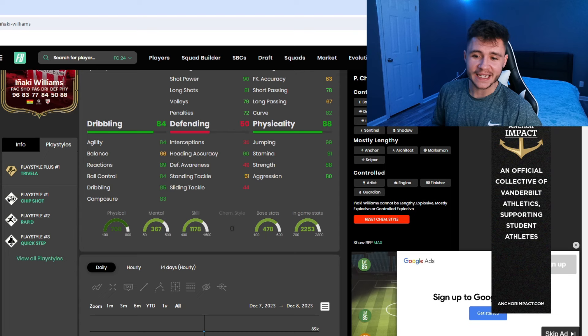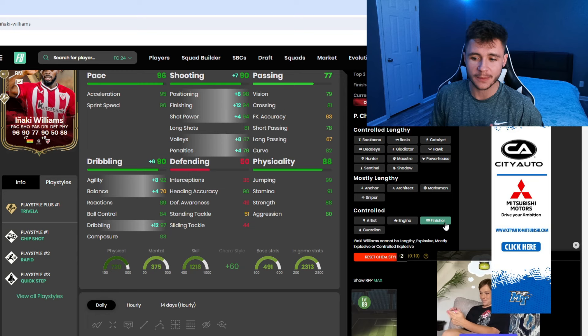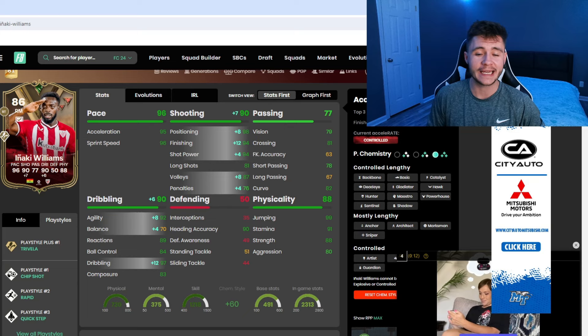When it comes to chemistry styles, I think the finisher is going to be the best for this card. It's going to give him 90 shooting overall with 98 attacking positioning, 94 finishing, and 94 shot power — should be very clinical in-game. It's also going to give him 90 dribbling with 92 agility, 70 balance — still not great but an upgrade — and it's also going to make his dribbling subcategory 97.